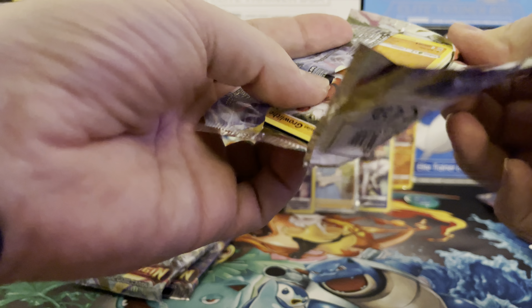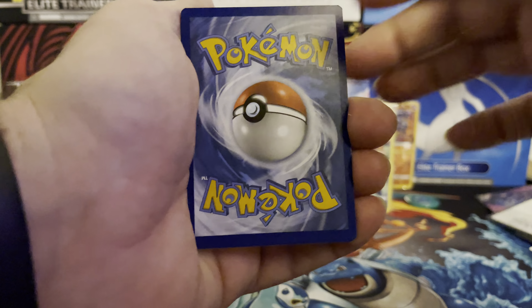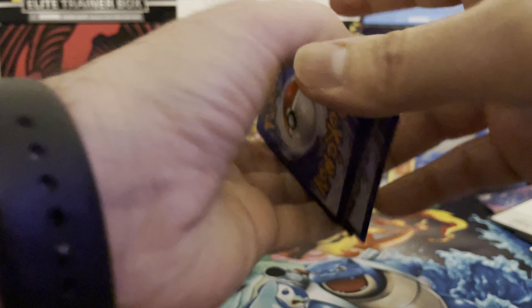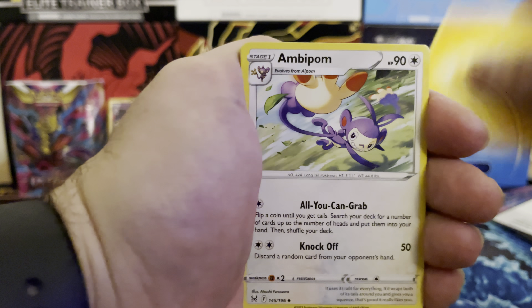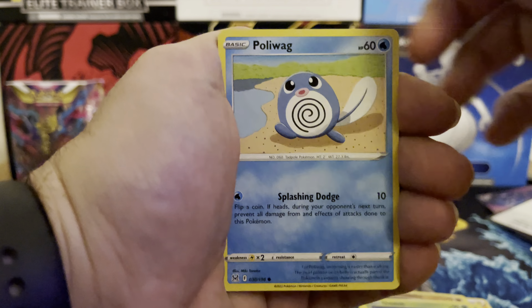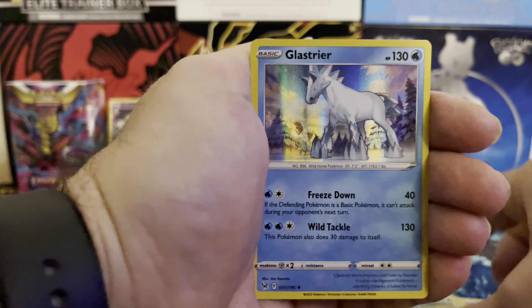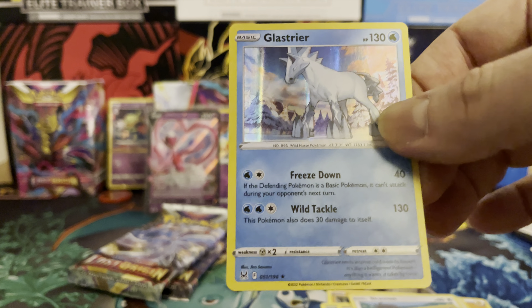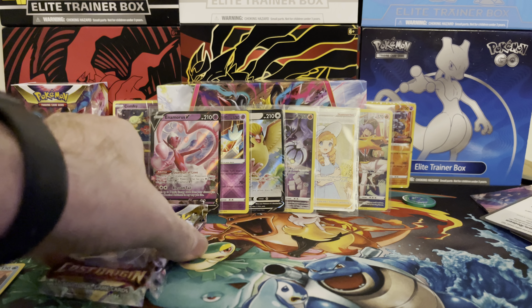So far this has been a pretty good box. I cannot complain with the pulls — out of 12 packs we got a good amount. Electric Energy: Ambipom, Lampent, Cascoon, Growlithe, Bouffalant, Poliwag, Fennekin, Skovett. Reverse is a Gligar and our final card is a Glastrier holo, which we already have. We'll put that aside and get into our 11th pack.